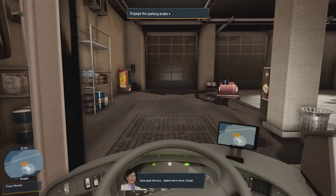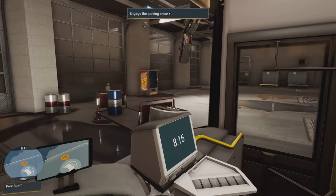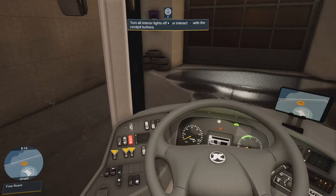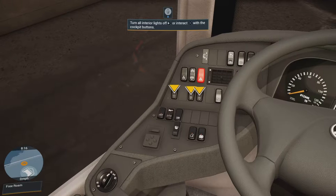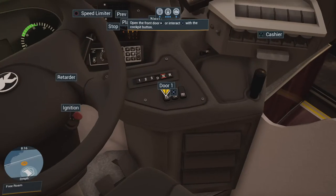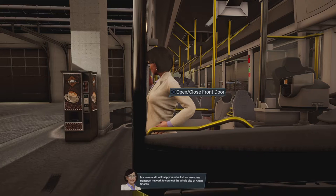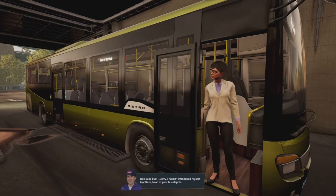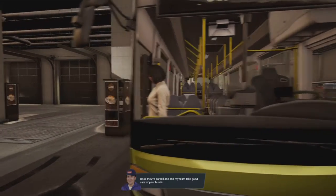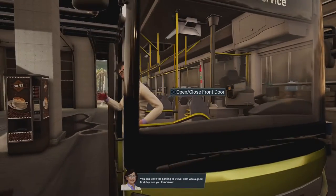Park the bus and we're done. It's past eight in the morning. Turn off the lights. The game introduces Steve: 'I'm Steve, head of your bus depots — once they're parked, me and my team take good care of your buses.' Mira says: 'You can leave the parking to Steve. That was a good first day — see you tomorrow.' One day later — good morning!